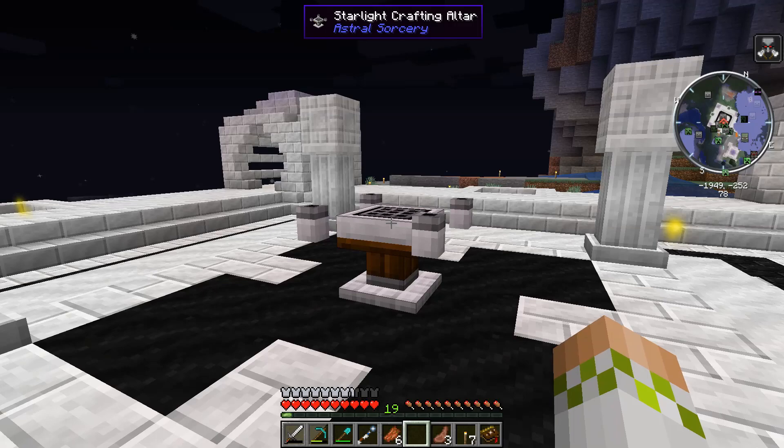Now that we have everything we need, we're going to start by setting up just a single one of these, going over the mechanics behind how it works, and then we'll go into explaining how to set up multiple and make sure they are as efficient as possible. The first thing you need to know is there is a maximum distance from your Starlight crafting setup that these can be and still connect and transfer Starlight — that's going to be 16 blocks from the center block of something like the Starlight Crafting Altar, or directly below the Luminous Crafting Table.